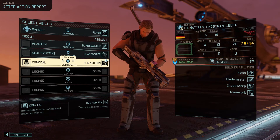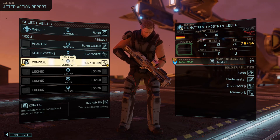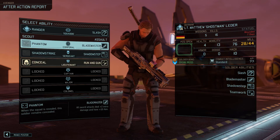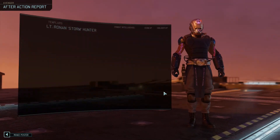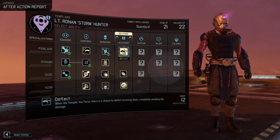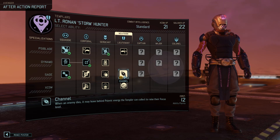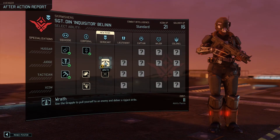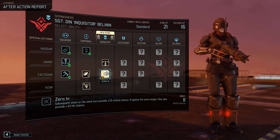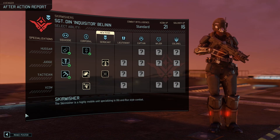We've got some promotions to go through. Run and gun would be useful, but I don't know if it really jives with hitting things with a sword. It just gives us the ability to hit things with a sword or decide to hit things with a shotgun. I'll have to think about it. What have we got to decide between? Deflect: when a Templar has focus, there's a chance to deflect incoming shots avoiding the damage. Channel: when an enemy dies, it may leave behind psionic energy that the Templar can get to raise their focus. Or Bladestorm: free attacks on any enemies that attack or enter melee range.